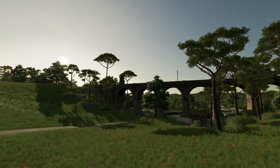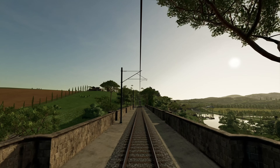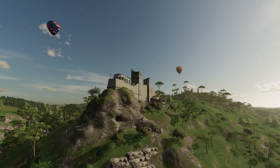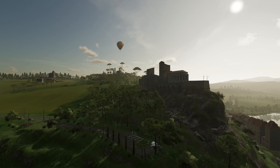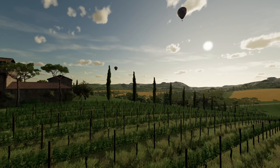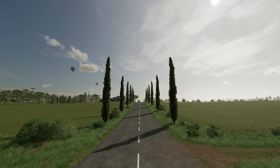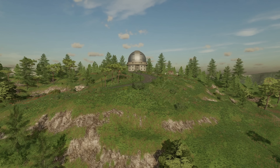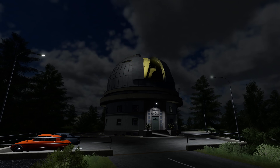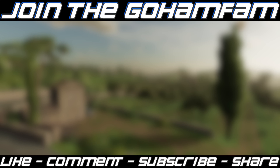Farming Simulator 22 will be releasing on Monday, November 22nd, 2021 on PC, Mac, PlayStation 4, PlayStation 5, Xbox One, Xbox Series X/S, and Google Stadia. If you're on PC and would like to pre-order the game, the Year One Season Pass, or both together, check out the links below and use code DJ Goham. Those links help support the channel at no additional cost to you, and 100% of the proceeds from Farming Simulator 22 pre-orders go back into giveaways. Check the description for helpful links and the FS22 playlist to see every bit of information announced so far.